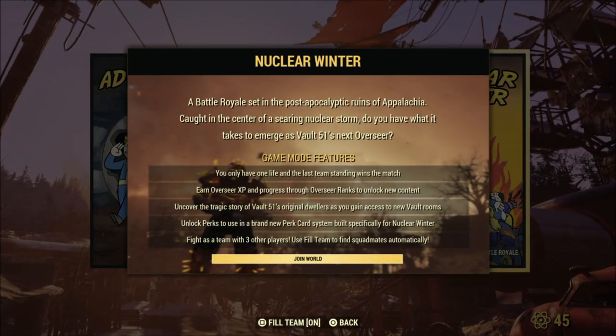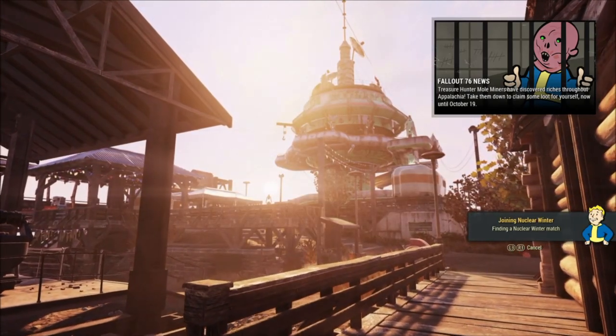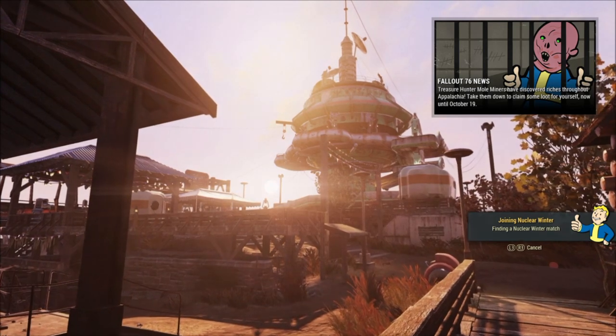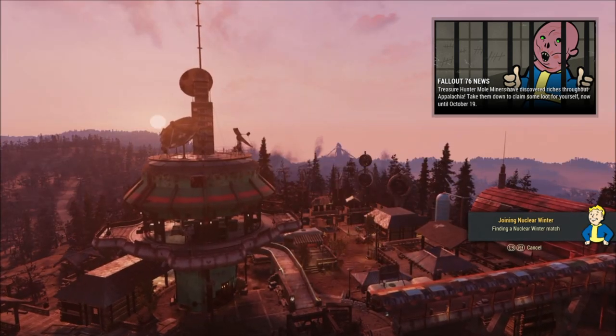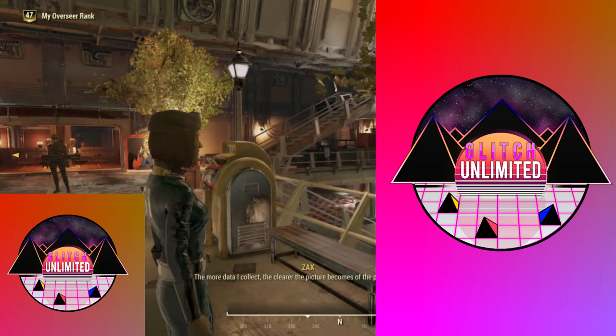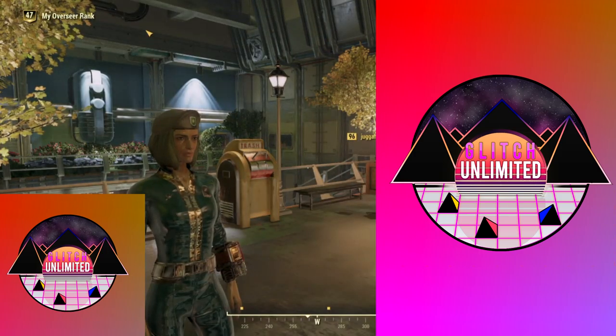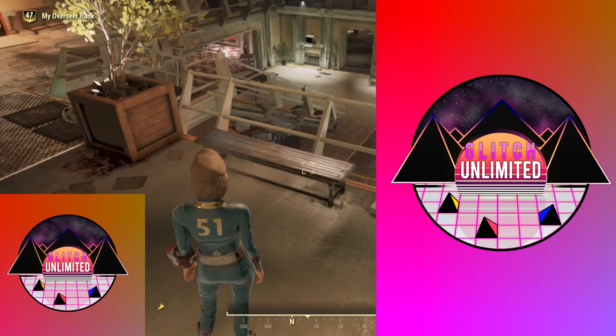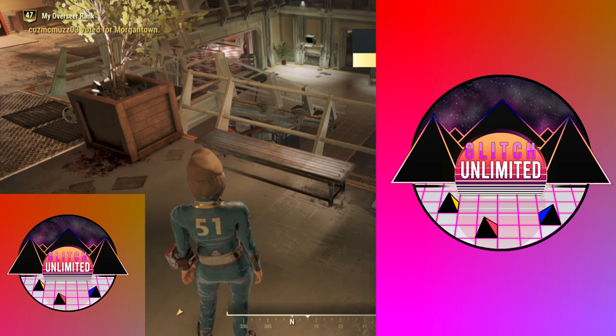First off, what you want to do is start up a nuclear winter match. When you start up a nuclear winter match, it does not matter if you complete that match all the way or if you die in the beginning. Either one will work, or you could even skip the whole process and just quit right at the beginning, and that's what I do right here. You absolutely do not have to complete the match or even get into the actual nuclear winter map.